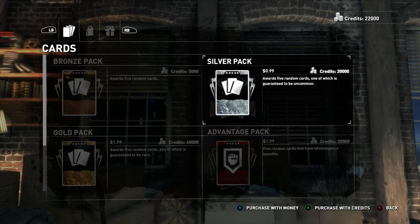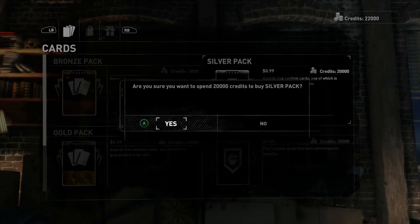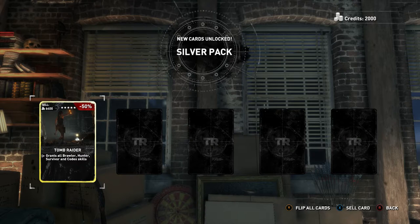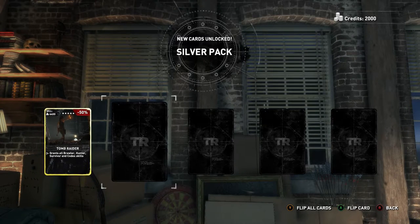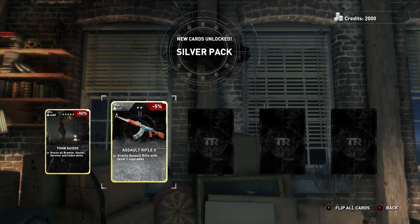Silver pack — five random cards, guaranteed one uncommon. Let's check them out. The illustrious silver pack. Grants a brawler, hunter, survivor, and codex skills — all skills. That is the rare: Tomb Raider. 6,400 coin to sell. I think that's probably one of the best cards; that must be it — that is the uncommon. Grants all skills: hunter, brawler, survivor, and codex skills. Holy — that is an amazing card. I am so glad I picked this pack.